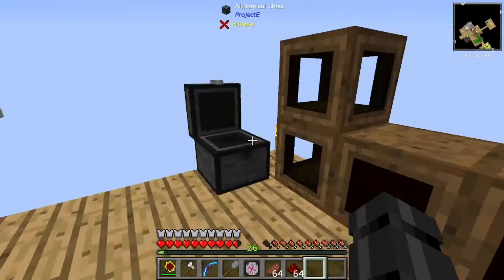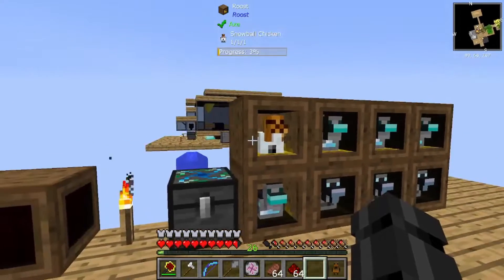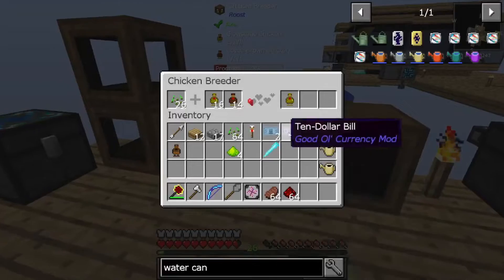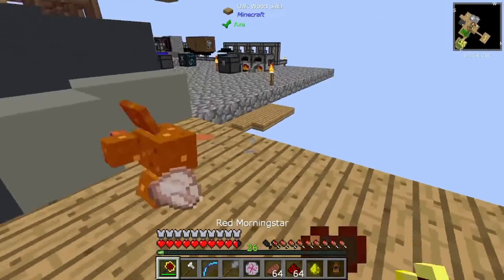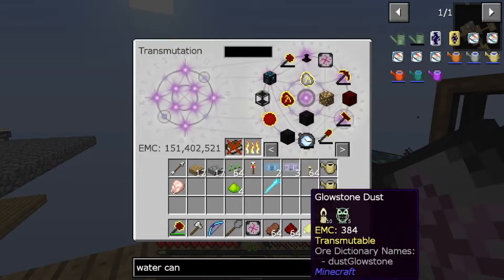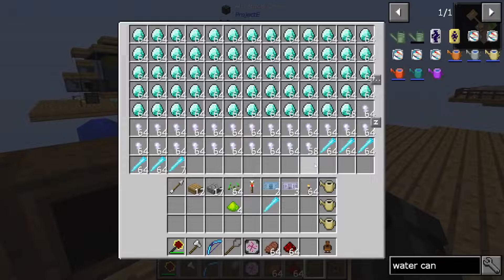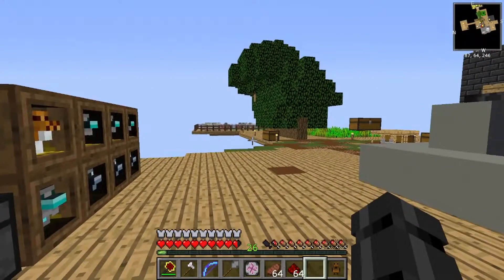Snowball chicken - let's replace it with the rich slag chicken. Got the glowstone chicken. Now we're at 151 million EMC and we're almost full. Let's throw it into the transmutation tablet.